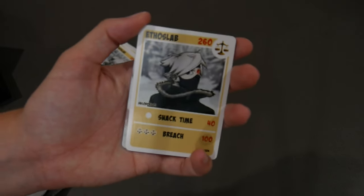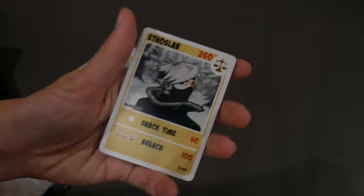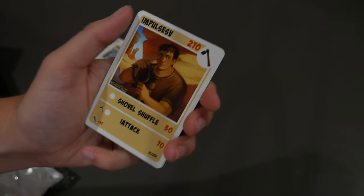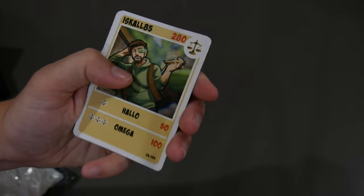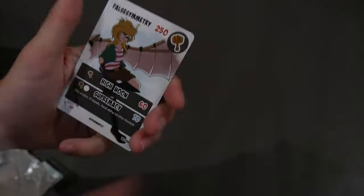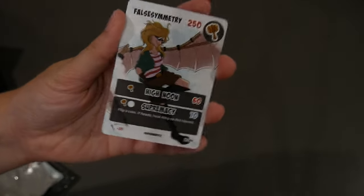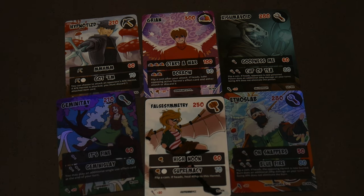And the last hermit pack — last chance for a signed card. I don't think the signed card's gonna happen, but that's fine. Another False, another Gem, another Impulse — this is very similar to the one we just had. And another Iskall. And our last chance: a rare False. Not signed, but still very cool and a decent card to finish on. There's all of the rare hermits we got this time around. Overall I'm very happy — I'm glad I finally got my Ethos. Thank you for watching and I will see you in the next video. Bye!